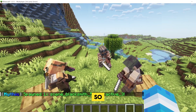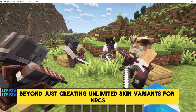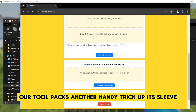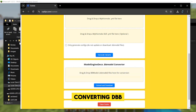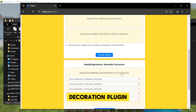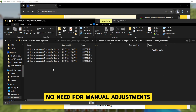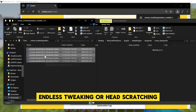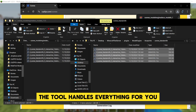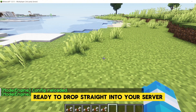Beyond just creating unlimited skin variants for NPCs, our tool packs another handy trick up its sleeve: converting .bb model files to work seamlessly with the Model Engine decoration plugin. No need for manual adjustments, endless tweaking, or head-scratching. The tool handles everything for you, making your .bb models ready to drop straight into your server.